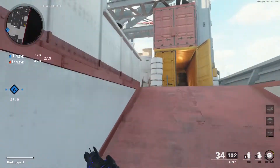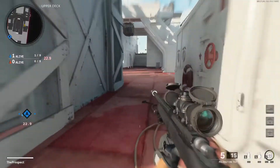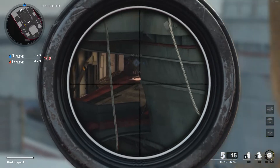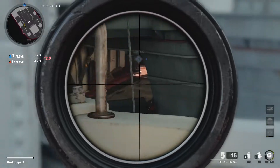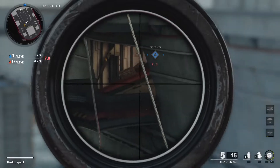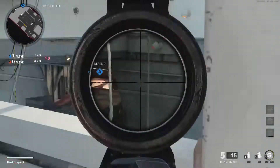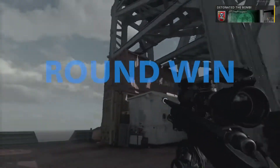If you can get the bomb down and get up to this top positioning right here, they will hardly ever think to look up here. They'll probably be hunting around the bomb site on the bottom floor on either side looking for you. If you can get the bomb down and get to this positioning, I think it's a 99% chance that you win the round. Obviously you can't do this every round or people will start to look for you here, but if you do it every now and then, just go prone behind the cover and check the bomb every eight seconds or so — guaranteed win.